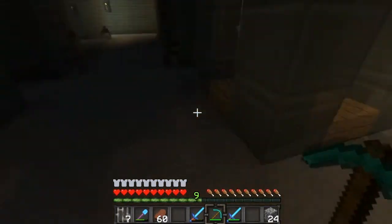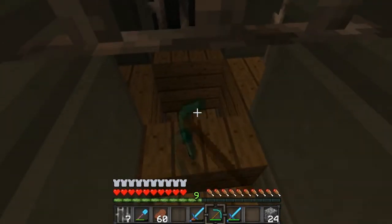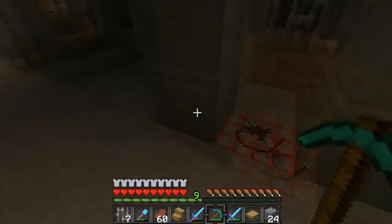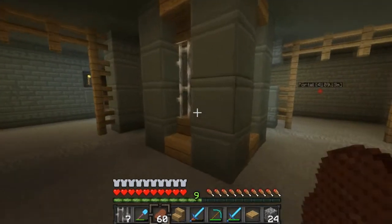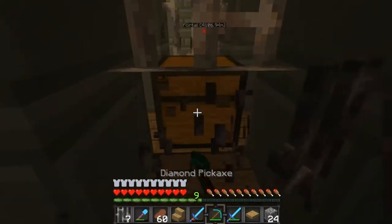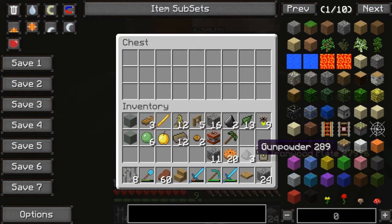We shouldn't even mine that because it could trigger something. I don't know how I'm gonna mine that and then mine this. Look what we would have dealt with — holy crap, that would have been very very bad! Okay, here's another chest. That would have been very bad — oh yeah, cookers.